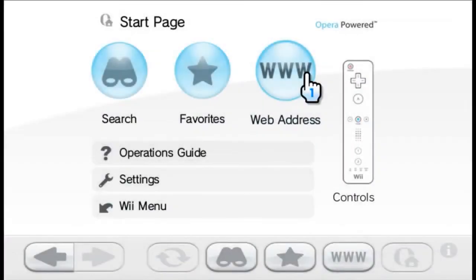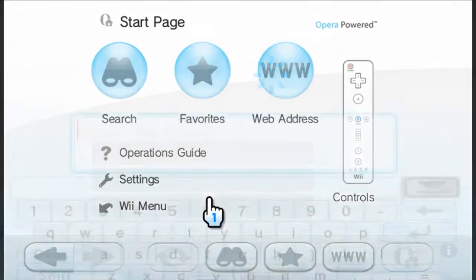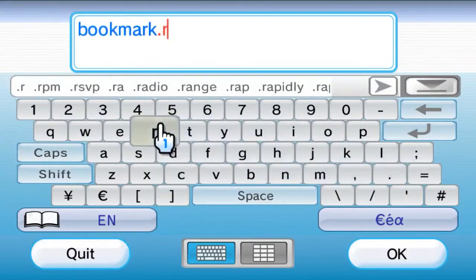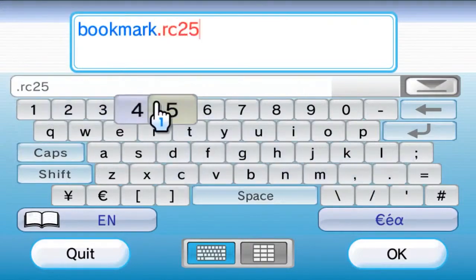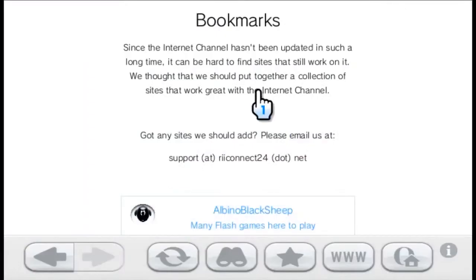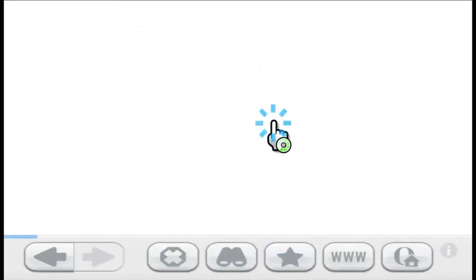So this is the internet browser of the Wii. I'm using Dolphin for this so my performance may dip sometimes because the browser doesn't really work on Dolphin — well it works, but the performance is not amazing. If you want to go to the website you can go to bookmark and type bookmark.rc24.xyz, and then you have it. I would strongly recommend putting it in your favorites so you can just easily go there.